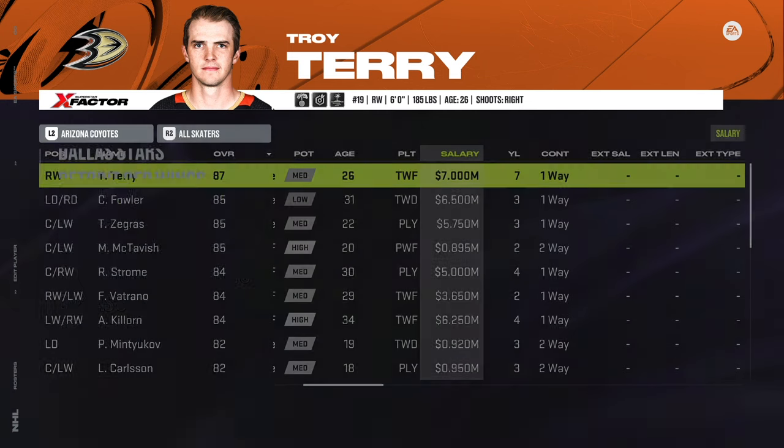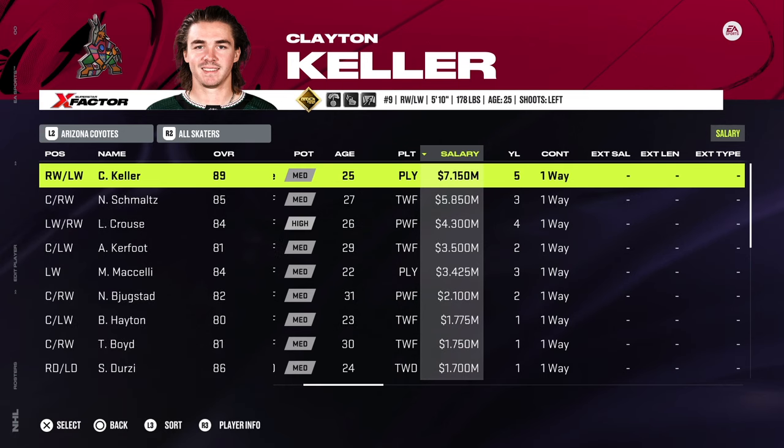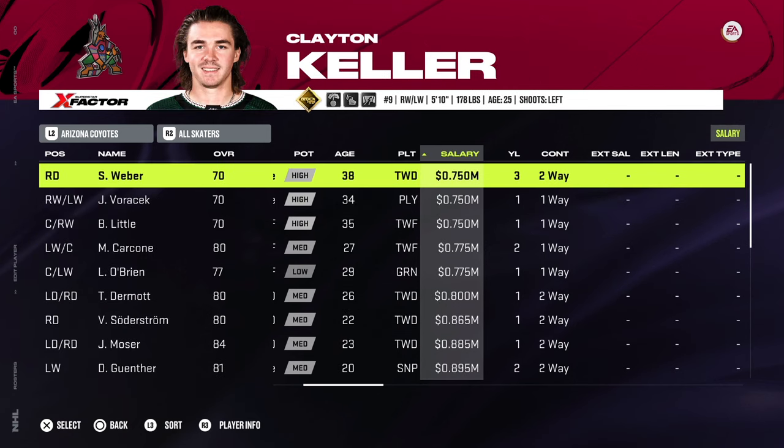There are many different ways you can go about making certain changes. For example, on the Coyotes, the Coyotes actually had to have money added to their salary cap because they were way under. So on these EA rosters, you have Clayton Keller making 7 million, and at the bottom you have players who are gone — like Shea Weber, Voracek, Little — all at league minimum.